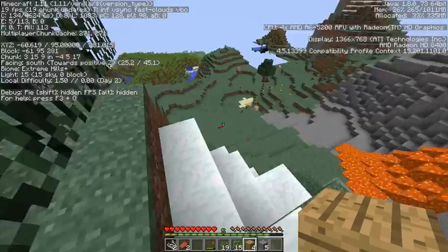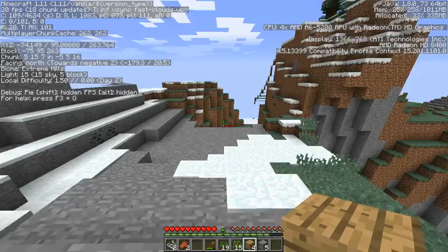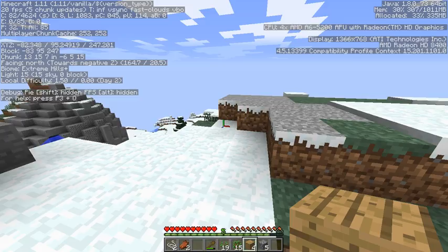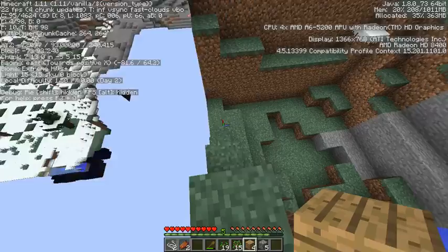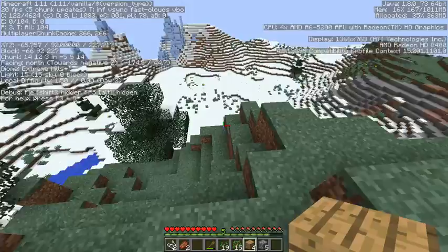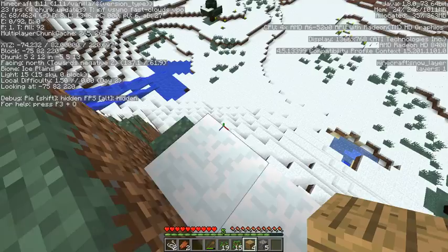We have polar bears! I don't know if there are normal bears because that would be scary. Something weird is happening with that mountain — is my game corrupted? Well, it can't be corrupted if I'm still walking on it. Just a little glitchy. There it is — it's Ice Plains. Extreme Hills Plus. Ice Planes!